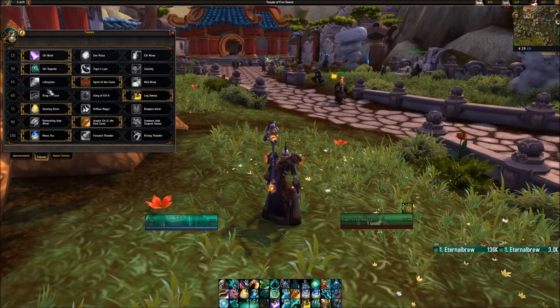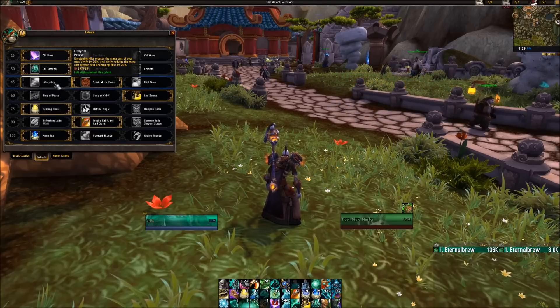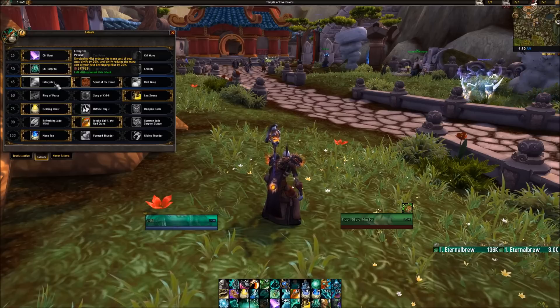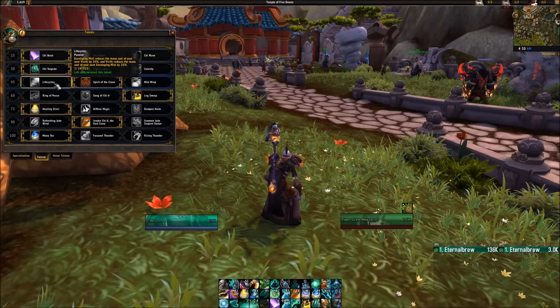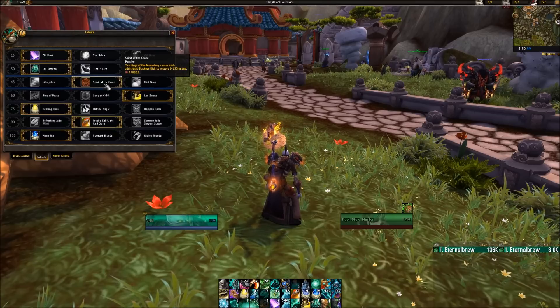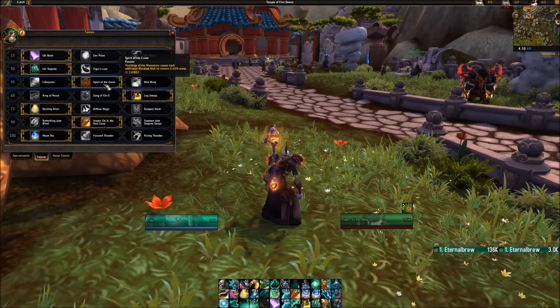In the third tier we have Life Cycles, Spirit of the Crane, and Mist Wrap. Life Cycles helps you conserve mana: Enveloping Mist reduces the cost of your next Vivify by 20% and vice versa, so if you're having trouble getting through a boss fight with enough mana, consider Life Cycles. You can also use Spirit of the Crane — if you're getting low on mana you can go in, do a little DPS, and get some mana back quickly.